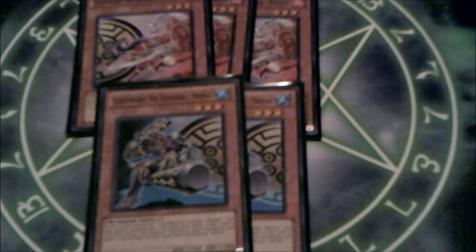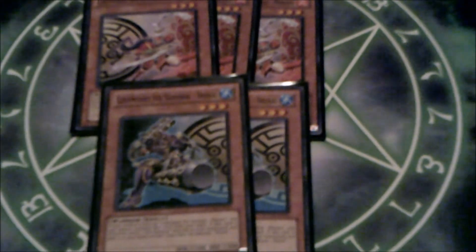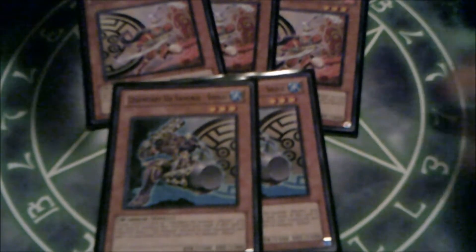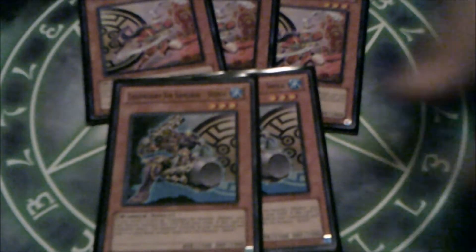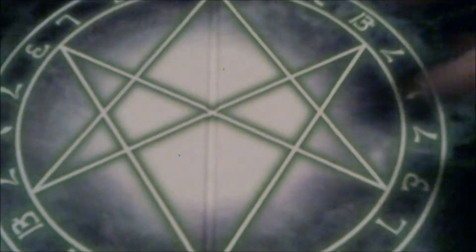Now for the engine of the deck: I run three Mizuhos and two Shinais. If you draw all five on the first turn, you can bring them all out and just destroy and destroy and destroy — special summon after special summon. It's just beautiful. You can tribute any Six Samurai monster to destroy any card on the field. Put the two together, you complete the seal — they're like the lovers of the deck.